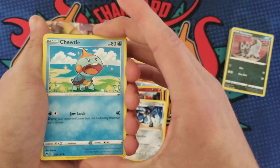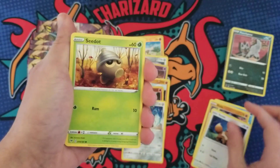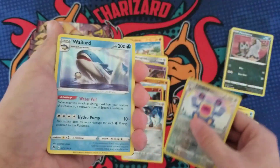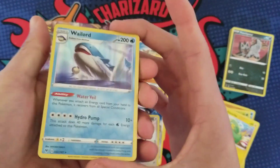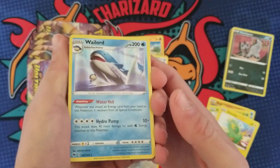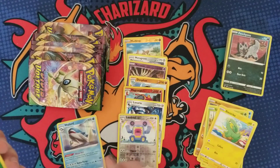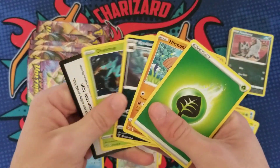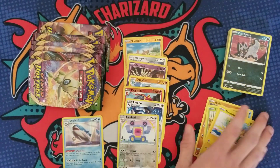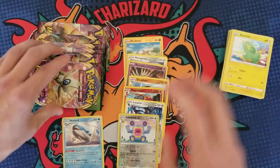We got a Chewdle, a Riolu, an Eevee, a Seadot, an Electric type, a Loudred, and a holographic Wailord! This is a holo I wanted to pull — I've always thought Wailord was awesome. That's pretty cool. I like the holo pattern they've done in Sword and Shield, but we want ultra rares, we want Amazing Rares.